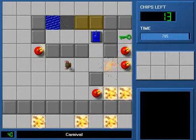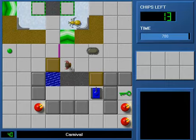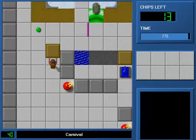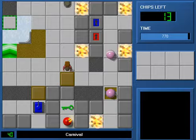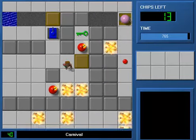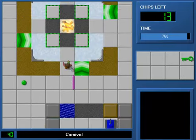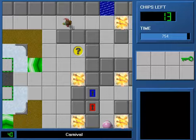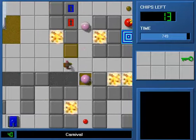Right now the bug and paramecium are interacting with each other and eventually they both try to step on the force floor at the same time. The paramecium wins and the bug is directed in my direction so I can get it to the bomb, and then I have to go back and ferry this paramecium over to hit the tank button before coming over here and blowing up the final bomb. This section is not possible exactly like this in MS — for example the paramecium would die in the fire — but in Lynx you get away with one trip to the tank button.